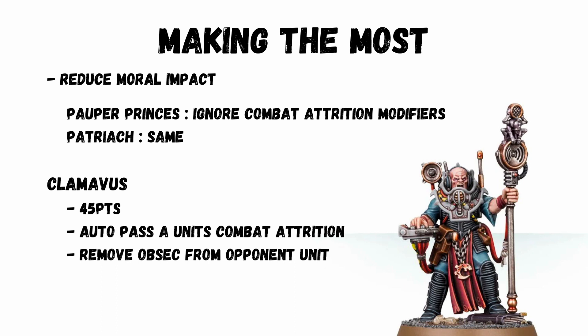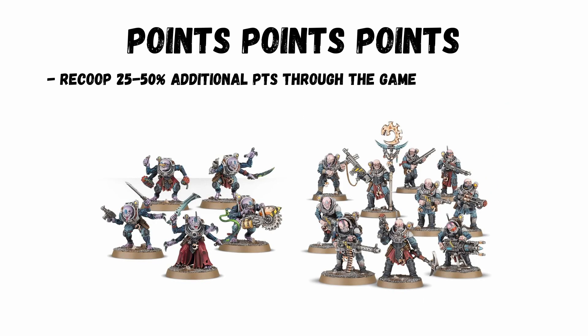If you can plan for this, the Clamavus can even remove Obsec from an opponent's unit — could be perfect if you string out near fights to steal an objective. It's not all about objective grabbing, but in a list that's spamming troops, over the course of a game you can easily get 25–50% of your army back. This in itself is game-changing. I hope you like this sneaky Genestealer Cult tactic, and check this video out next to see what else is going on on the channel.